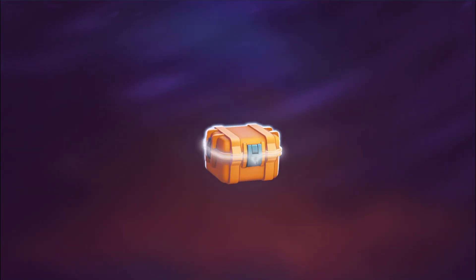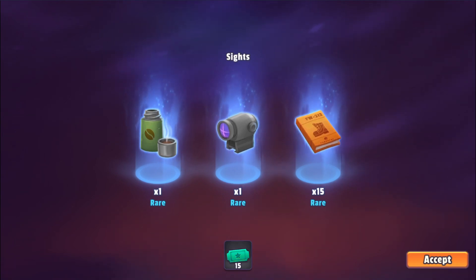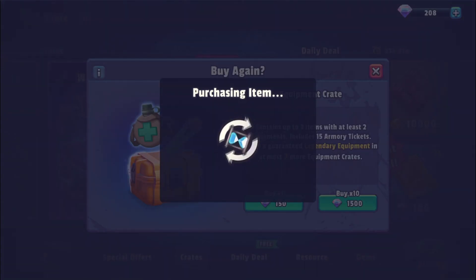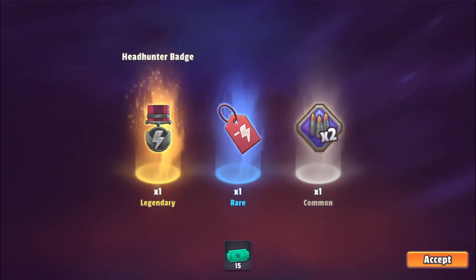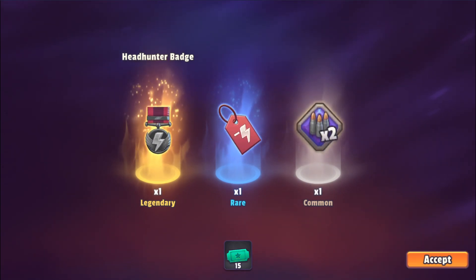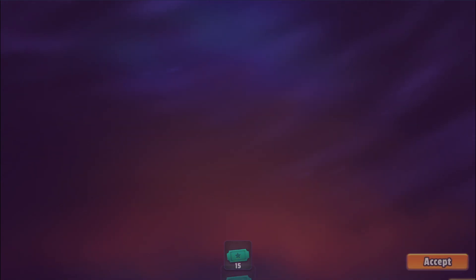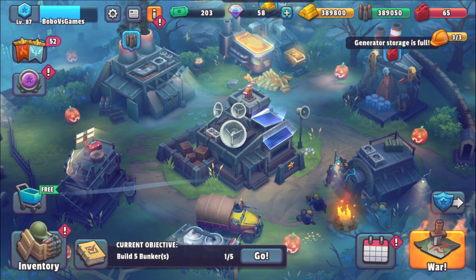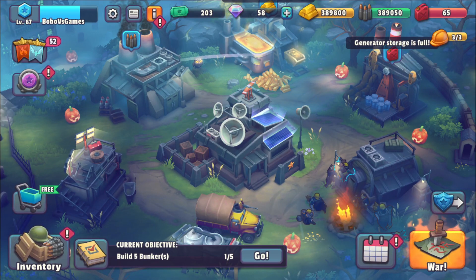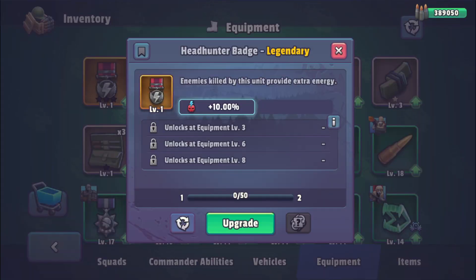Let's see if they are worth it. You get two equipment and some materials straight away — that's good. It's a good crate, in my opinion, if you are looking to upgrade, if you are looking to be the best. We got a Legendary! It's a Headhunter badge, unfortunately — that's not really any use to me. But this way we can go back and see what we can do with the Legendary, how it looks and how the stats and stars are. I'm actually quite happy with that.